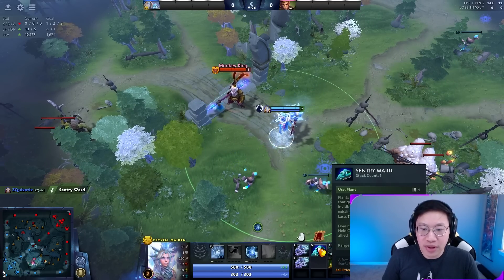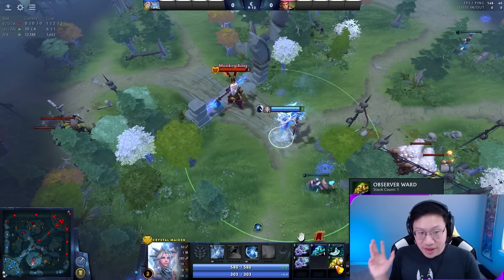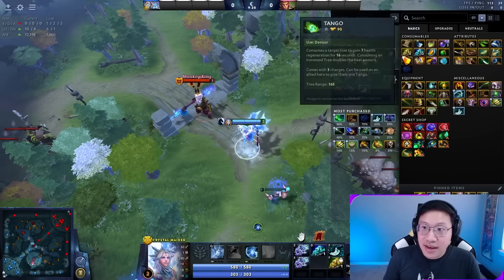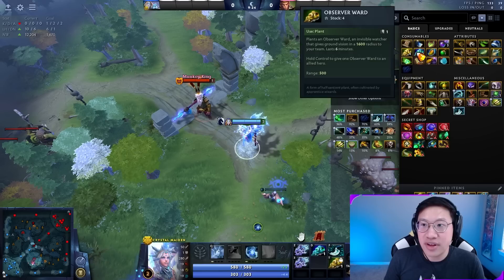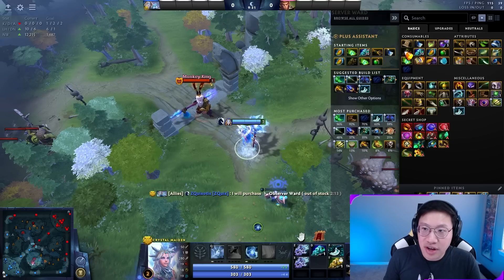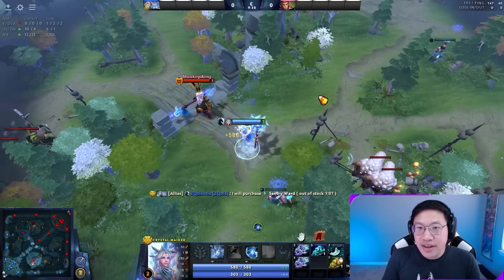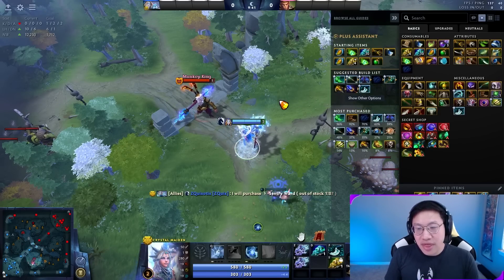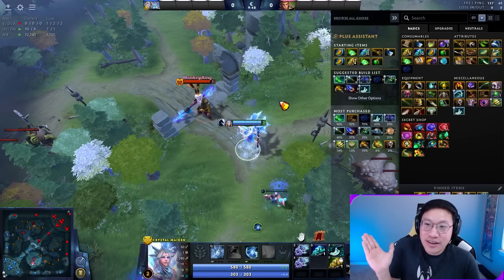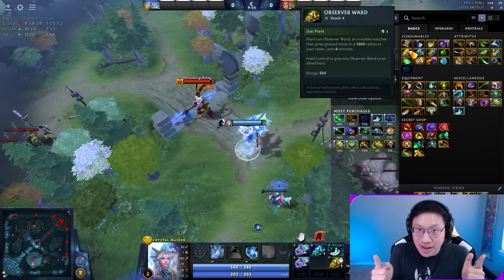Sentries don't give anything when killed — no gold, no XP. In terms of value, both play their part, but you want your observers to survive more than sentries, because observers provide the actual vision and you don't want the enemy getting that gold and XP. There's also a difference in stock and restock times: observers have a maximum stock of 4 and restock every 135 seconds, while sentries have a max of 10 and restock every 70 seconds. There's essentially a one-to-two ratio — you have more sentries, they don't give anything away when lost, and it's not as painful to lose sentries. Whereas if you lose observers, you'll quickly have less and less vision.